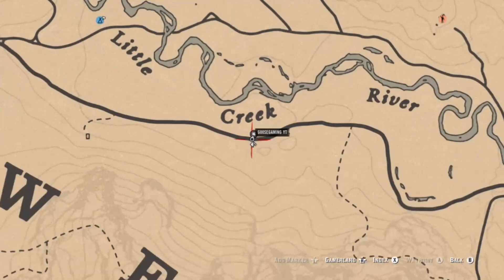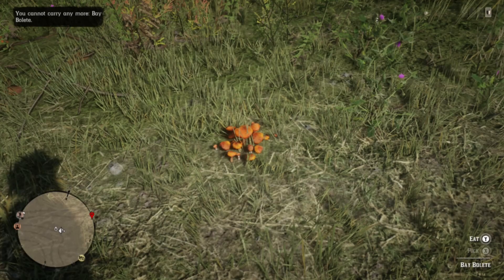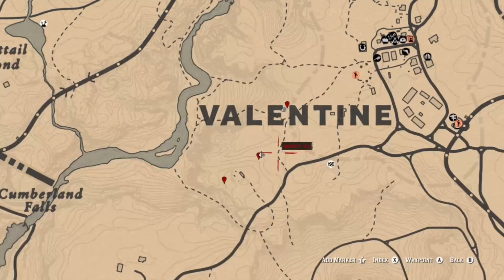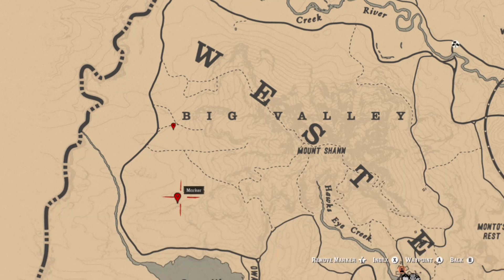Next we're going to move on to baby lay. There are a couple of locations where you're going to find these. Two good locations to get the majority of these done today — there are a couple of locations here in Valentine, and between those three Valentine locations you will have enough. In Big Valley there are a few locations, around the word 'big' in Big Valley, so you should be able to get those done between those two spots.